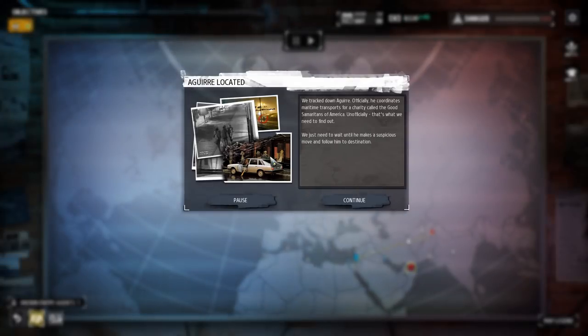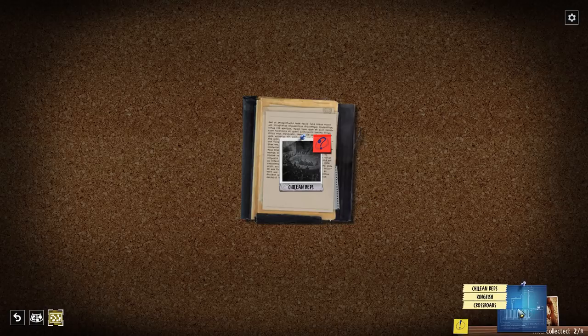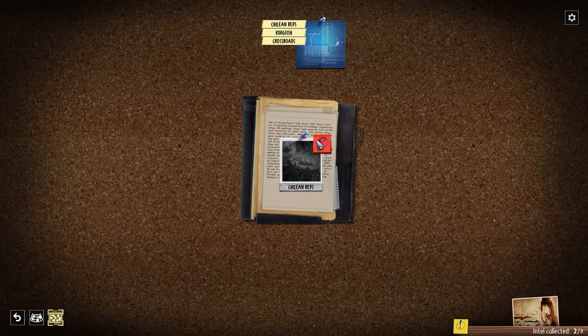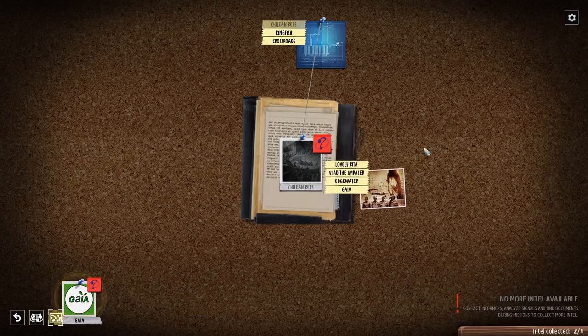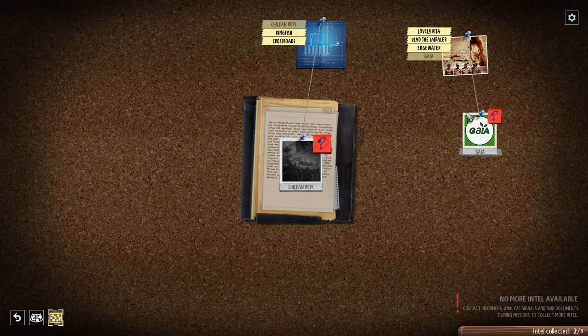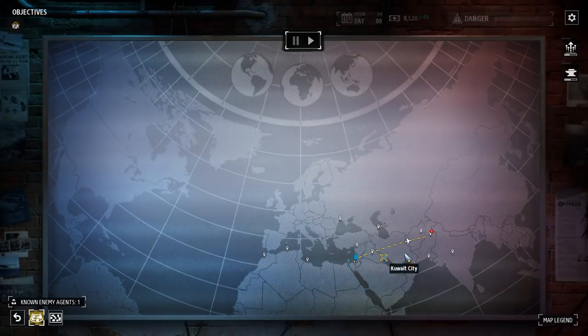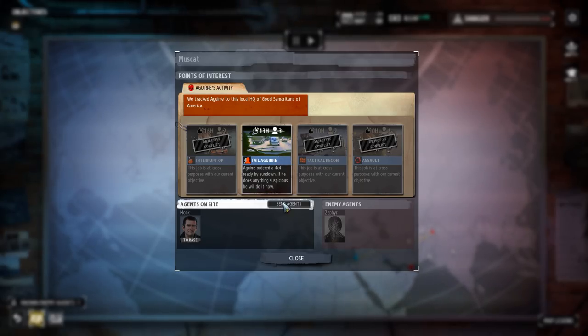Aguir located! We tracked down Aguir — officially he coordinates maritime transports for the Good Samaritans of America. Unofficially that's what we need to find out. We just need to wait until he makes a suspicious move, then follow him to his destination. We'll pause and check new intel — got Chilean Reps. We can make a connection here. Another photograph — there's a new node on the map too. Connect it there. Love that.